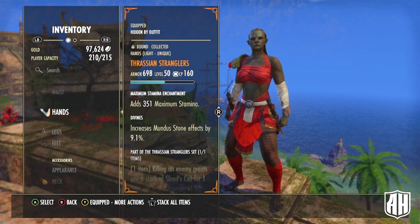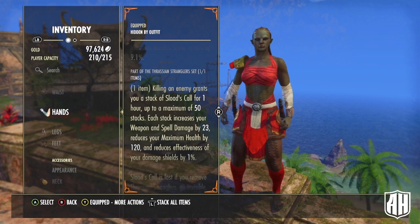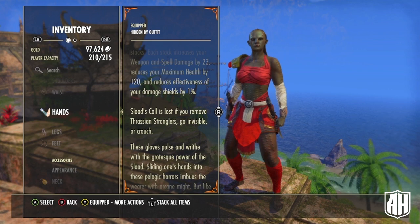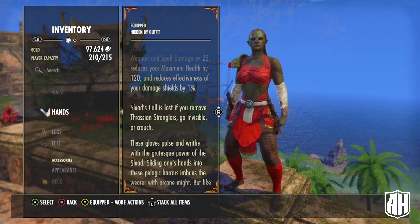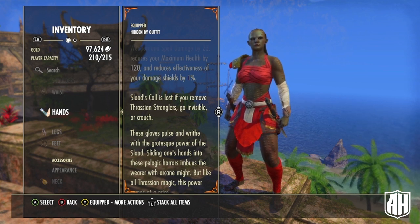Our mythic is the Thrassian Stranglers — this is the part that makes everything go. Killing an enemy grants a stack of Slotted's Call for one hour, up to a maximum of 50 stacks. Each stack increases your weapon and spell damage by 23, reduces your max health by 120, and reduces the effectiveness of your damage shields by 1%. We'll offset that with champion points. Slotted's Call is lost if you remove the Stranglers, go invisible, crouch, or die. This is an overlooked mythic — it was overpowered when it came out, got nerfed, and people gave up on it, but it's still really useful especially for solo or open-world play.